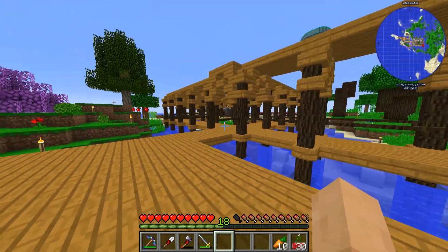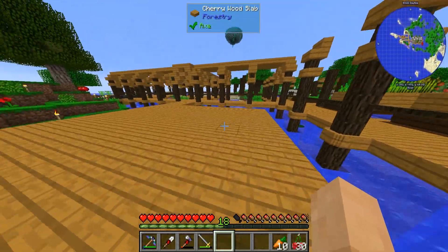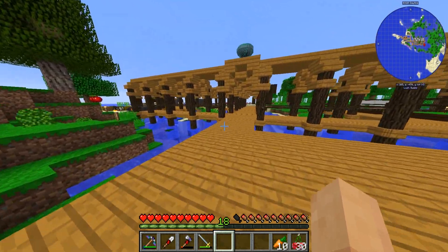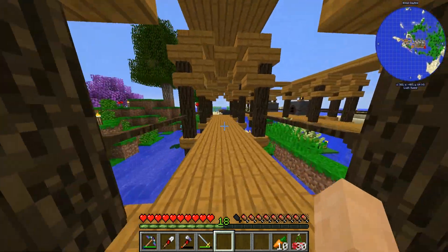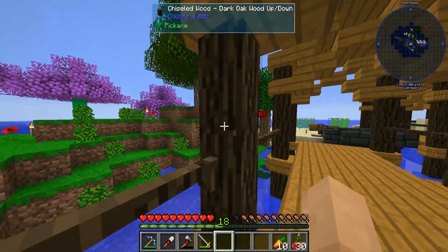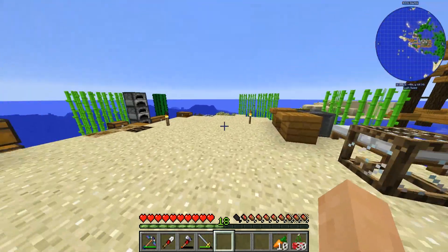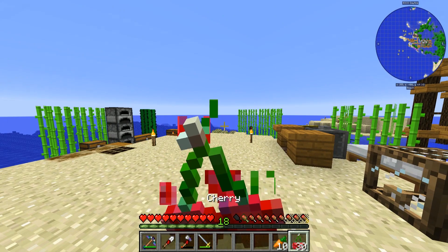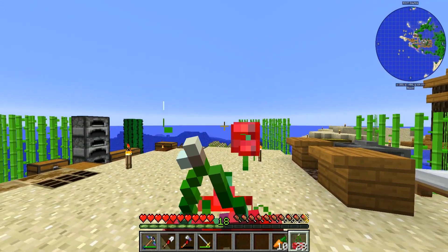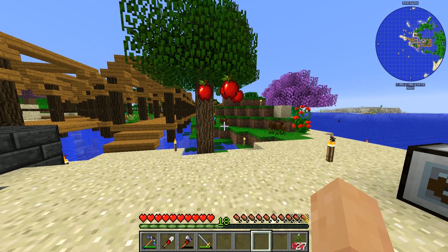I want most of this to be pretty tight and close together — think of it like supporting each other. This right here is going to be our machine room, and right alongside that we're probably going to have our storage and crafting areas. That's at least my initial thought process for how this base is going to progress out.